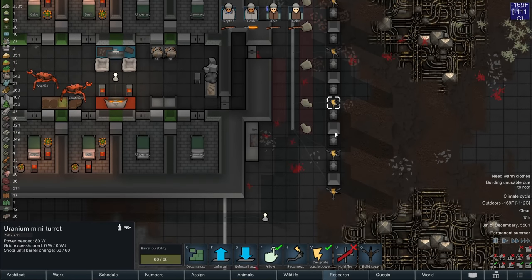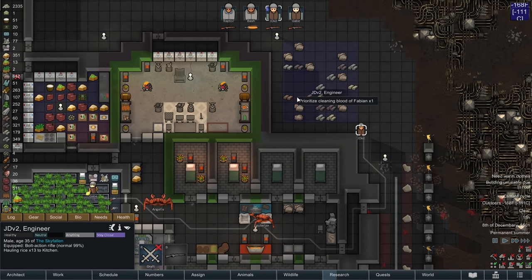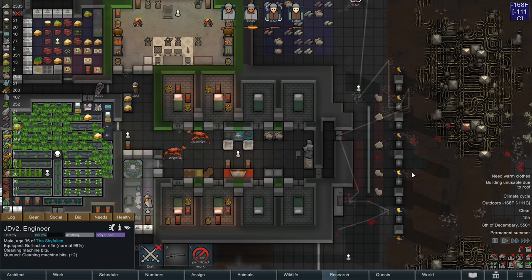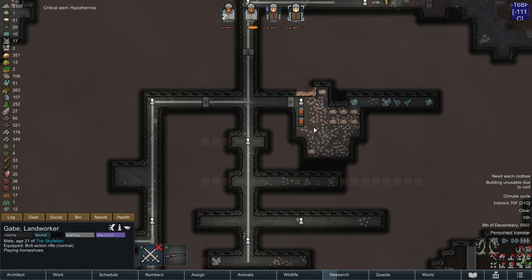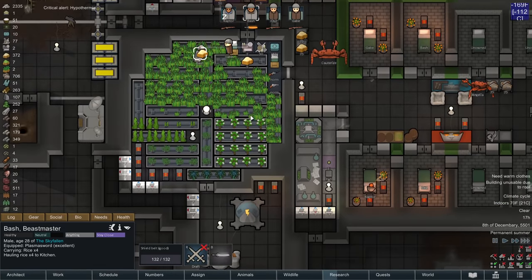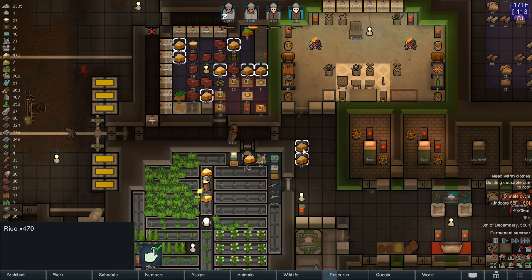Checking in on my turrets — they have all been just about perfectly reloaded. I'm not going to queue up any more art other than what's currently on the bench, because slug turrets are going to require a pretty decent amount of steel, so I might as well save up for it. We are getting a new batch of beer going, and it's pretty safe to say the amount of rice I have is sufficient to feed all of us simple meals and all of my pets.